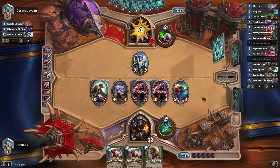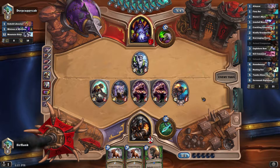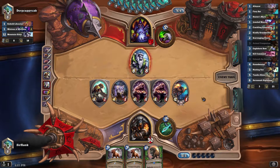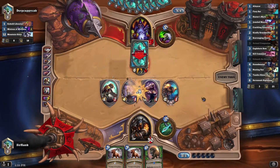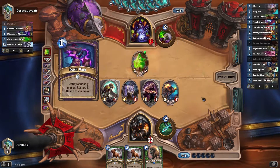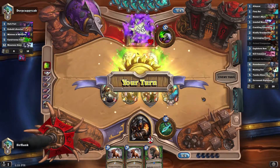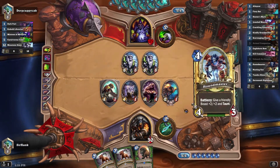Hellfire or Twisting Nether would be pretty bad, but honestly we're really okay. He'll go for the 4-7 here, probably. Is he cubing it? Yep. And then does he have the Pact immediately? Of course he does. That's okay — we still have a really strong board here.